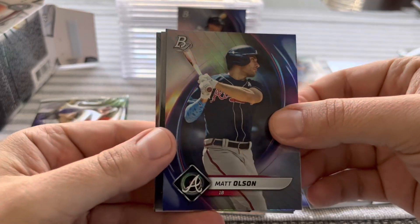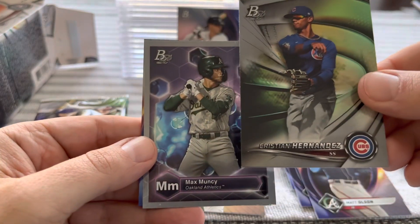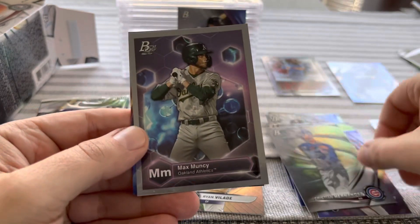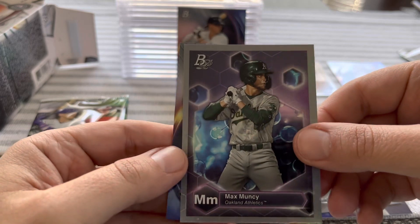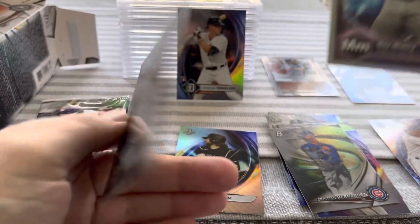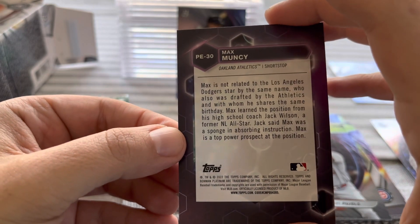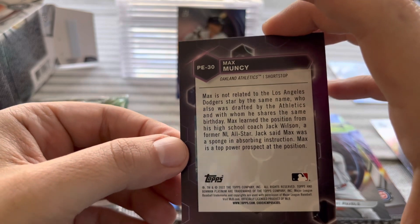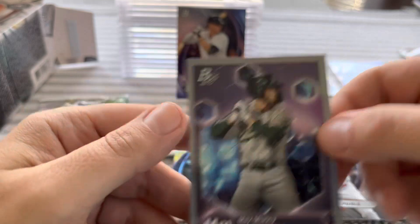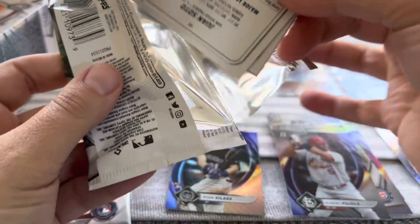Matt Olson, Christian Hernandez, Max Muncie — that's a cool Elemental insert — and Pujols. What is on the back of these? Shortstop — nice. Cool insert here too. It's got that Breaking Bad element symbol thing going on there.